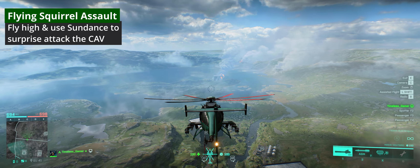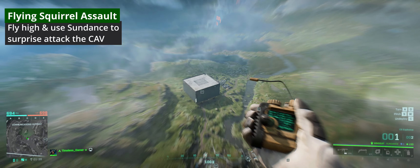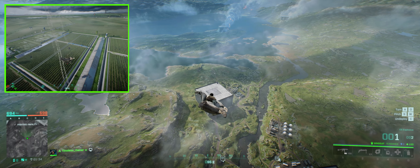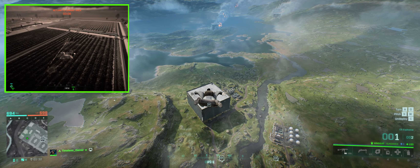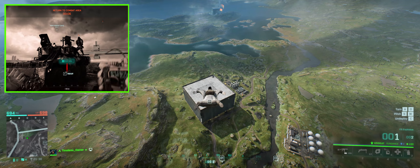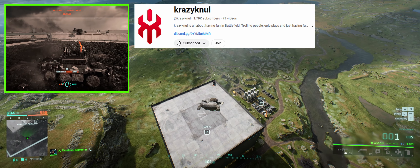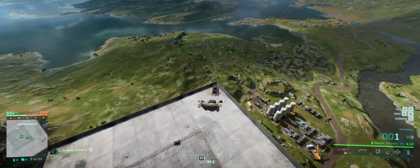The last credible option to get rid of somebody who's camping up there is to call in Sundance and flying squirrel them onto the roof. Sundance is absolutely amazing at wrecking campers. I'm starting to get quite reasonable with it, and if you haven't seen it there's a guide by Crazy Knul - I'll link it in the description. Watch it, it'll change your life. Fantastic explanation.